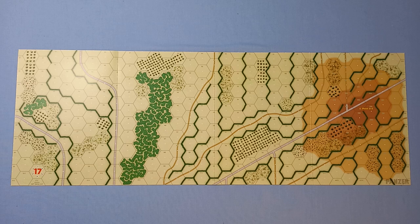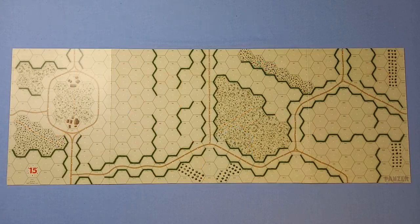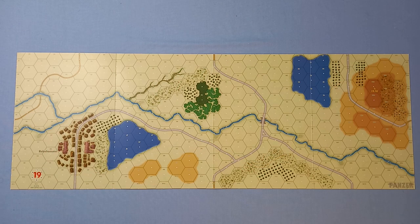Map 17 has more Bocage, hills, woods, lots of obstacles. Here's map 14 with a couple of villages and Villers-Bocage. On the other side, map 18. Map 15 has some clear terrain but is heavy on the Bocage. And on the other side, map 19, we have more varied terrain to cope with.